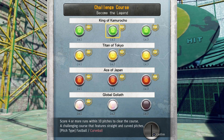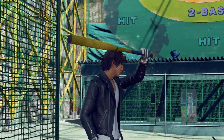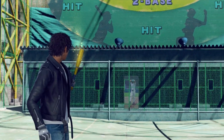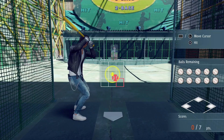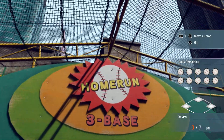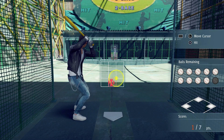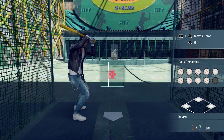Curveball three is the first pitch for the second Global Goliath course. There are two bonus courses for the Home Run and Challenge course — one each. I don't know if you have to do them to finish this off. My guess is you probably do, otherwise why would they be there? If that's the case, I might as well just do them now so we can truly finish off the Batting Cages.